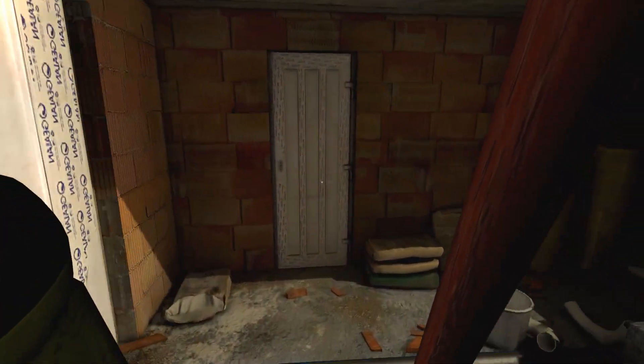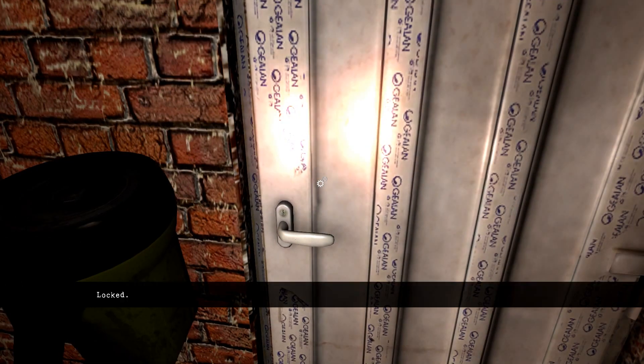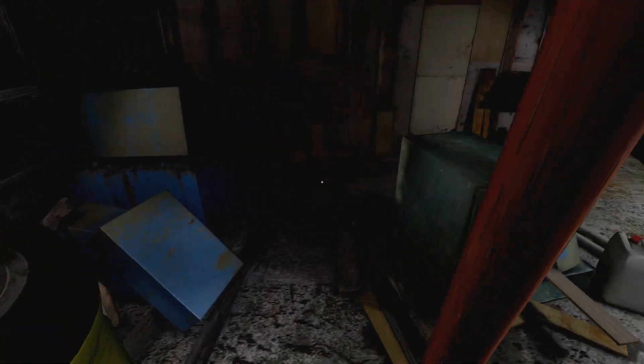Is that door closed? Never mind, I thought it was this door. I was looking right past it to that one. I should have realized the doorknobs are on the opposite sides. So what do these keys go to? Is this door over here? Locked. I just picked up some keys.